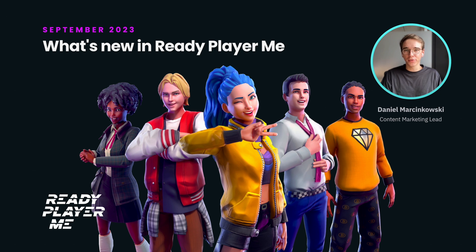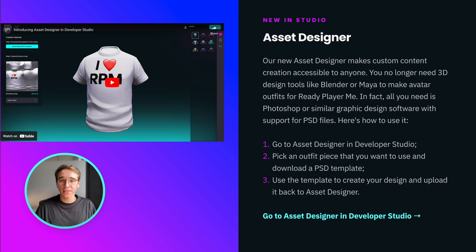Hey, I'm Daniel and here's what we added to Ready Player Me in September 2023. Asset Designer lets you create new avatar outfits without any 3D tools. Just pick an asset, download a PSD template, add in software like Photoshop, and upload it back to create your own custom avatar content.